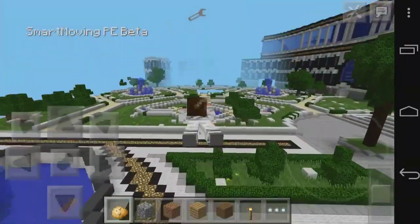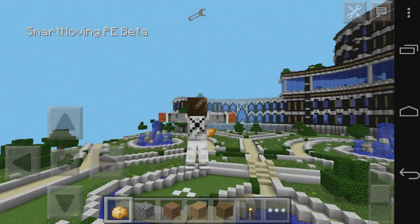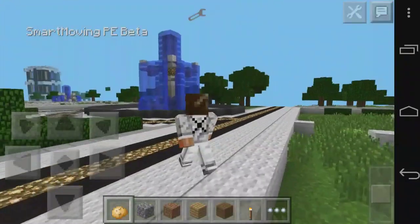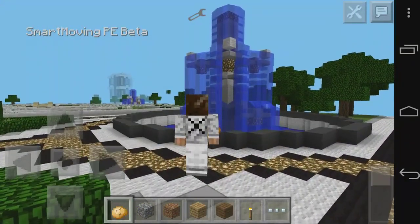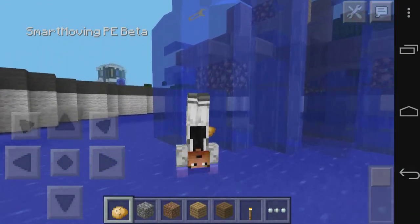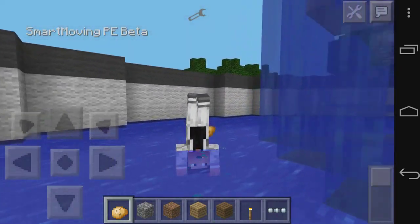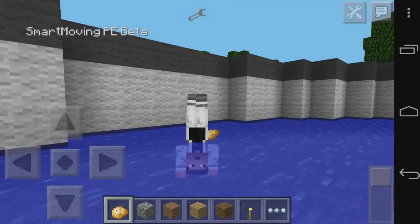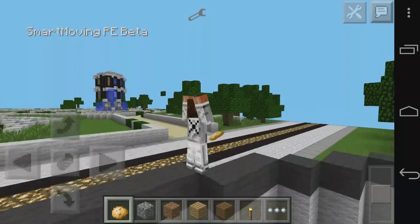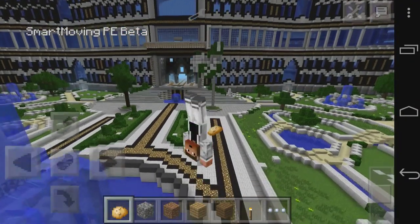I'm going to go back to normal and then jump and dive into the water — there we go, boom! And you can even walk like this underwater, which is cool. My feet look a little bit weird, but this is still a beta. Honestly, I am amazed at how far Minecraft Pocket Edition mods have come.